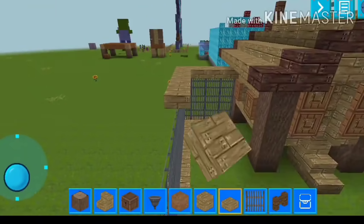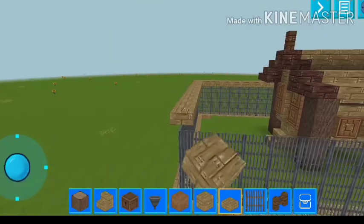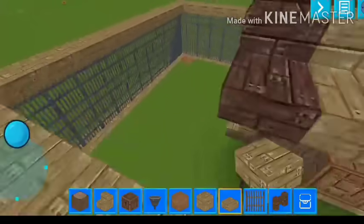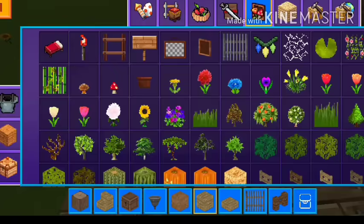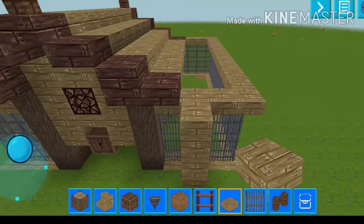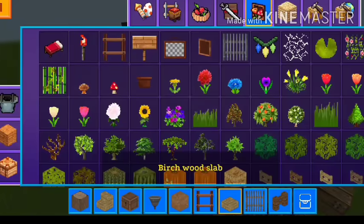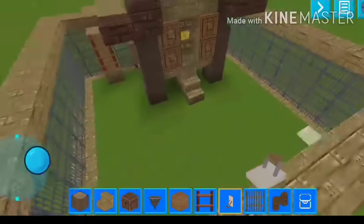Now place our slabs onto the fence like this. After placing the slabs, place these woods here and place our ladders onto it. Same on the other side to go back and up. Now our farm is looking very, very epic and very amazing. Turn on the light.